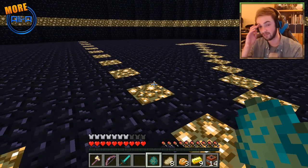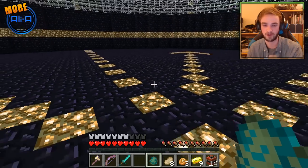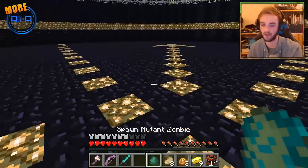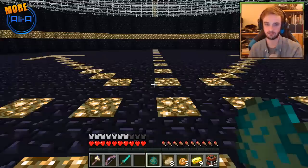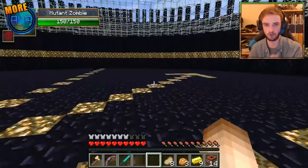I'd assume he's going to hit pretty hard. We've got feather falling. All right, we're going to give it a go. Actually, am I allowed to set up TNT before I spawn? No, I think that's cheating. All right guys, we're going to give it a go. Wish me luck. The mutant zombie's ready — I am as ready as I'll ever be. Let's spawn him in.